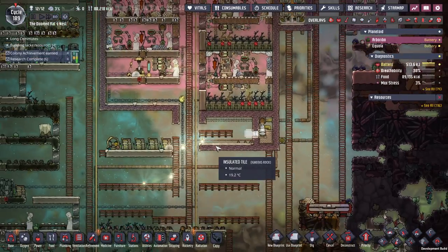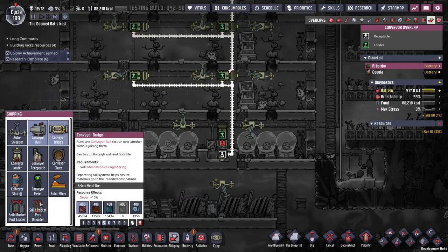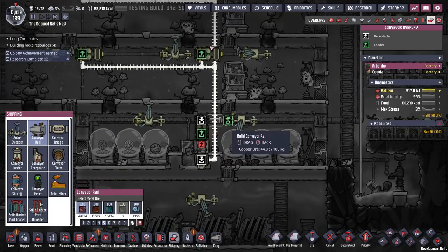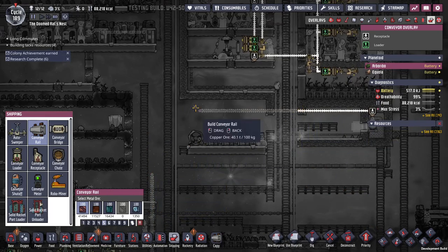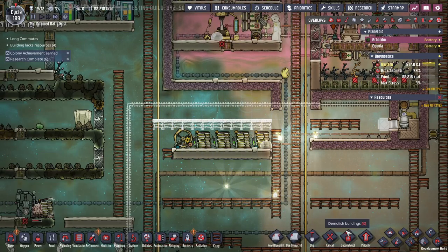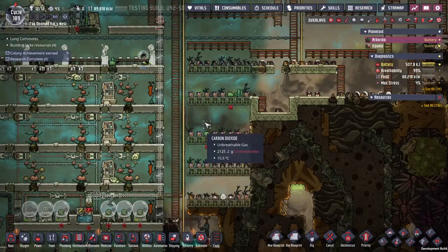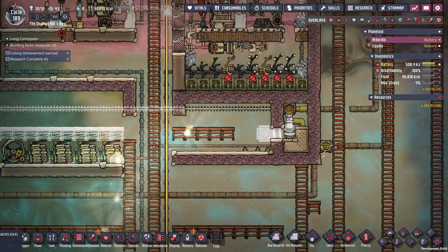Gas overlay — alright, that's working. This shipping rail needs to come all the way down into here. We've got lots of copper. Looks like I can get letters. And that can pick up the meat. We're getting there.